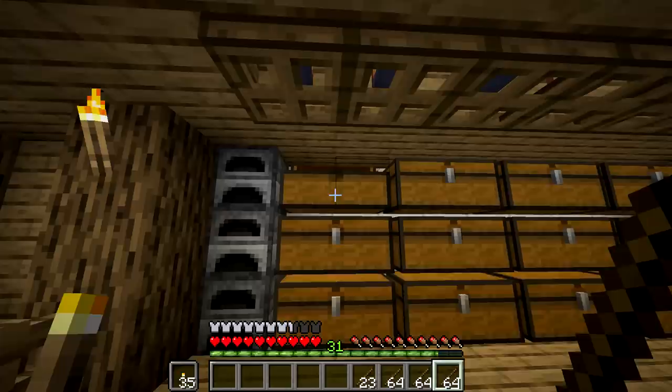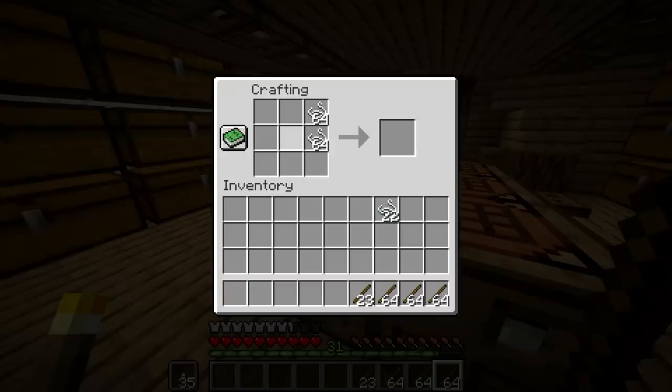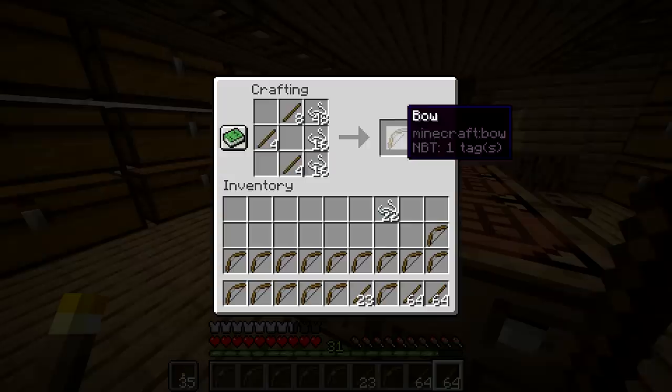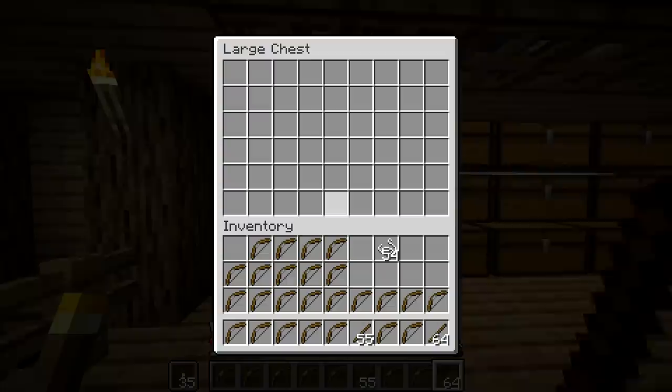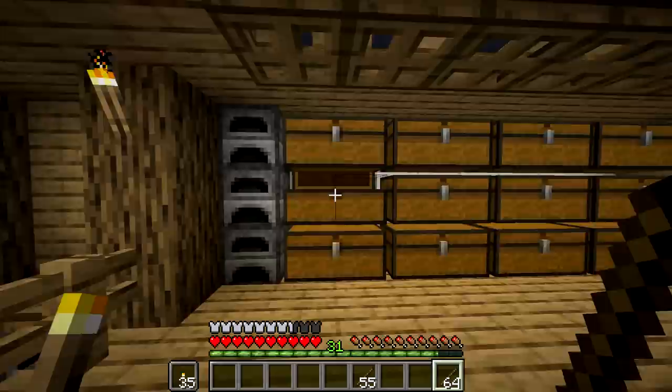What is 9 times 6? 48. So there's 48 in here and I need like two and a half chests. Since bows don't stack, there's no point making a big area to craft them — you can't have that many in your inventory. Let me craft all these dispensers and get to a point where we're crafting them, and then I'll come right back. We might not have enough string though.